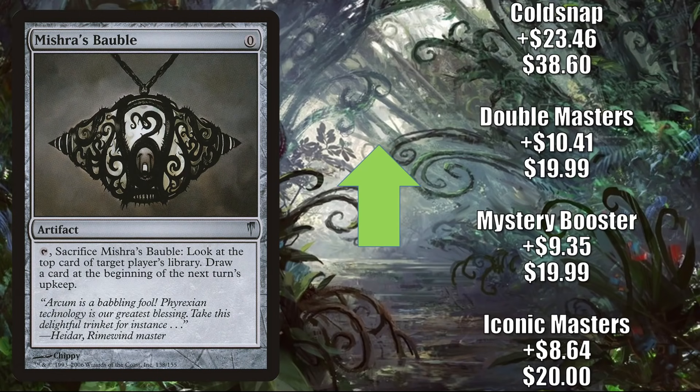Number 2 is Mishra's Bauble, and this is showing up as a 4-of in tons of new decks in this new Modern format. Almost everywhere I look, I feel like I'm seeing 4 copies of this in deck lists. Prior to the shakeup, this was still seeing a ton of play, but the spike is happening now because so many players are scrambling to build new Modern decks. A few examples of places where you'll find 4 copies: Urza Lord High Artificer builds, Grixis Death's Shadow, Blitz, Delver, Control, and much more. This gets Legacy play too, and it is a popular Commander card in Asgar the Reconstructor and more. The Iconic Masters printing is up $8.64 to $20 for a 76% increase. Mystery Booster is up $9.35 to $19.99, an 88% increase. Double Masters is up $10.41 to $19.99, a 109% increase. And the original Coldsnap copy goes up $23.46 to $38.60 for a 155% increase.